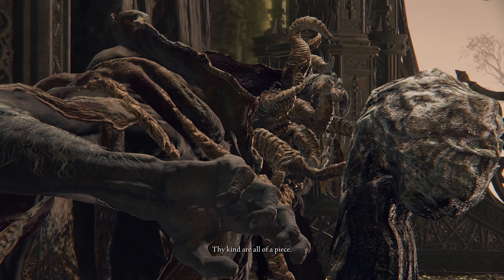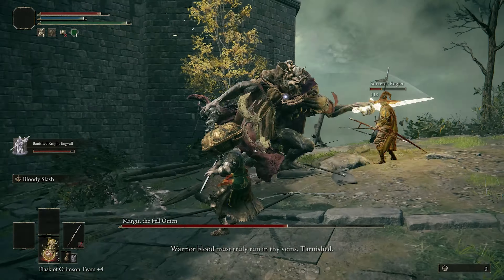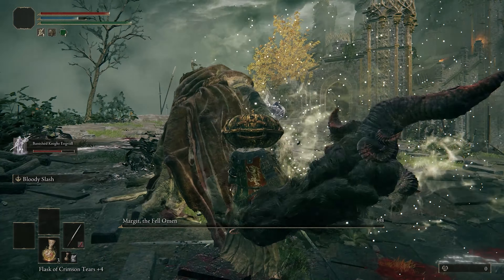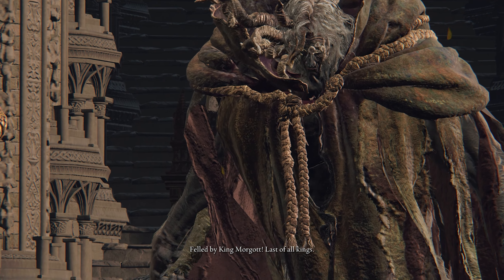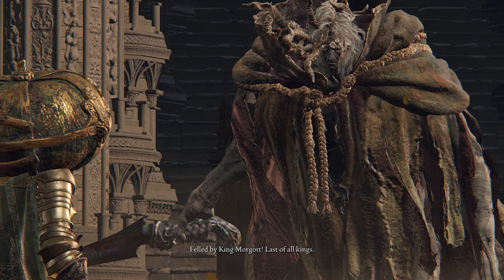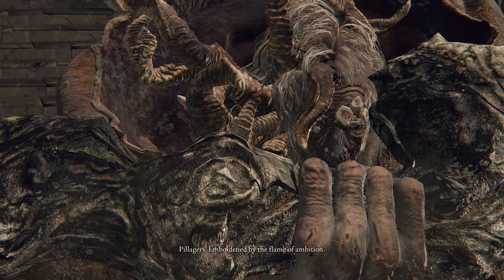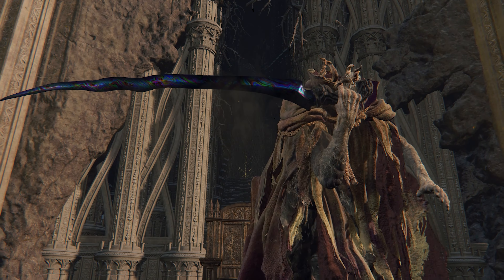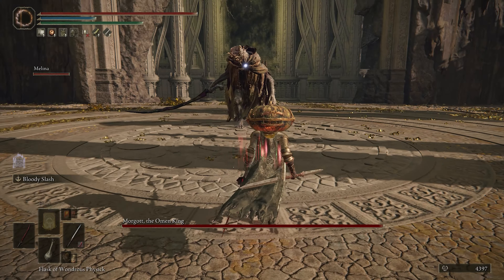Head into the Boss Arena to hear the dulcet tones of Margit's voice — or Morgott, apparently, as Margit and Morgott are the same person. First of all, didn't we kill you at Stormville Castle? How are you alive? Second of all, you are terrible at names, Morgott. After the initial cutscene where he badmouths all of the other demigods and turns his walking stick into a weird prism sword, the fight begins.